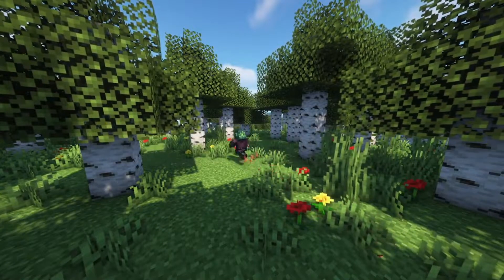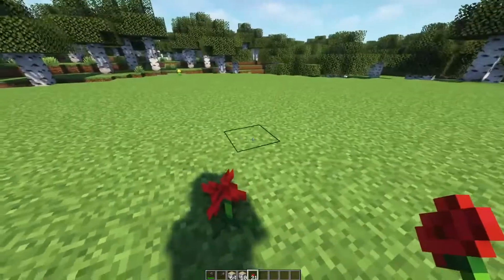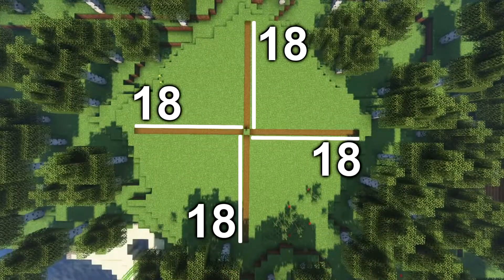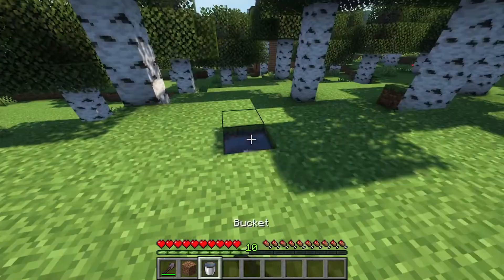To start off, let's find a nice open area and clear out the trees. Go ahead and choose a block somewhere in the middle, and from there, excluding the central block, we're going to count 18 blocks in each direction. And on the 18th block, go ahead and dig a hole and add a water source for all four sides.